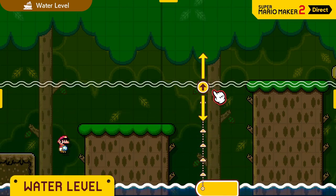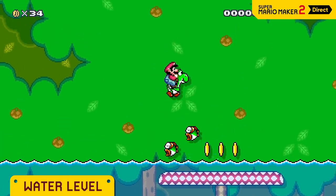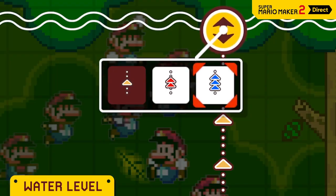In this course theme, you can freely set the water level. Maybe half the course should be underwater, or maybe the water level should change over time? You can select from three different speeds.